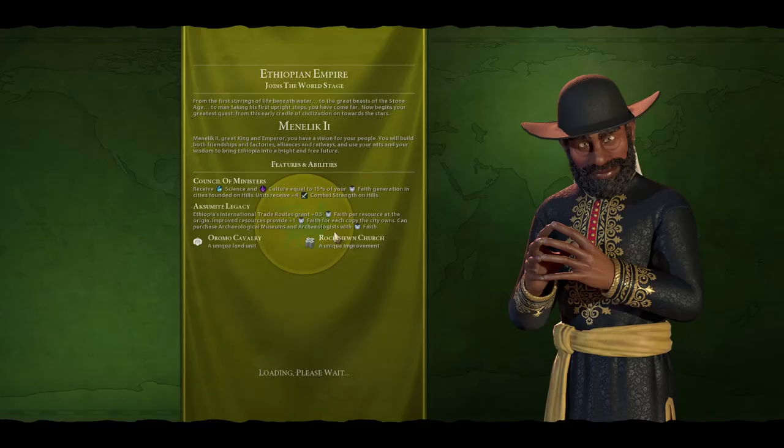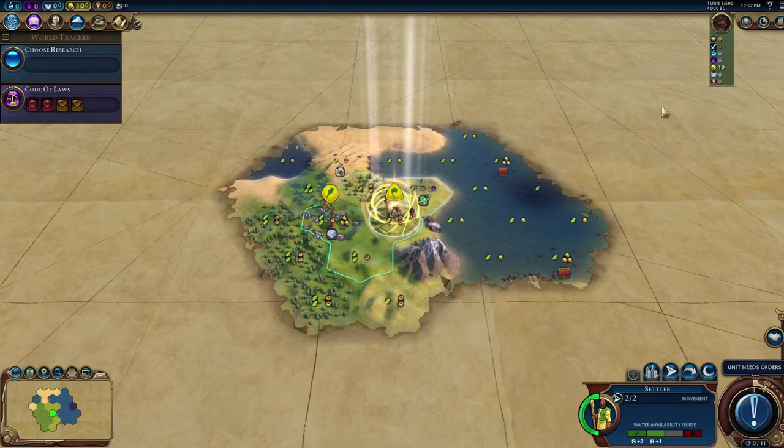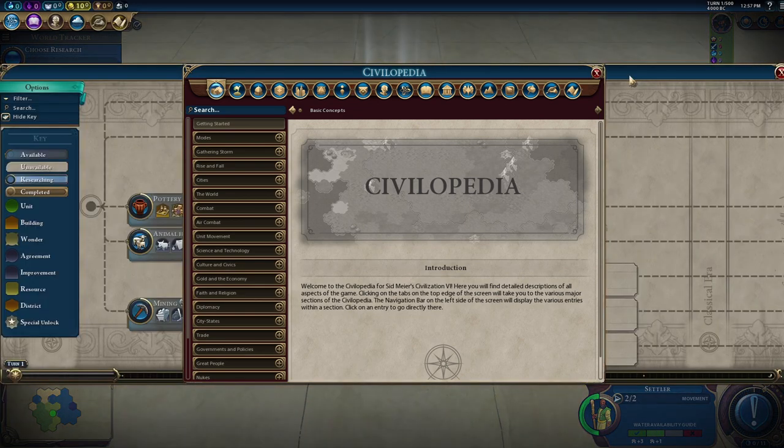We're in the intro narration now. Our leader is Menelik the Second, great king and emperor. The narration says we have a vision for our people — we'll build both friendships and factories, alliances and railways, and use our wits and wisdom to bring Ethiopia into a bright and free future. That kind of sounds like a diplomacy-focused civ.